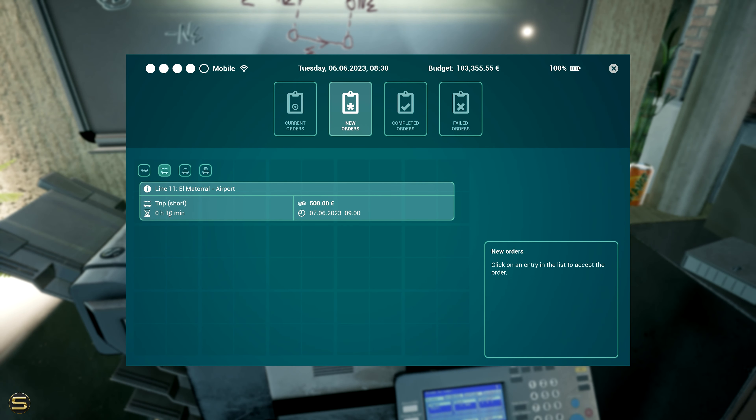This one is a short trip, should just take 10 minutes from El Matorral airport — or to the airport perhaps. It's gonna gain us 500 euros, not bad for 10 minutes work. Let's see the potential damage we could cause. The date and time is 9am, so this looks good to me. Let's click it and hold it.